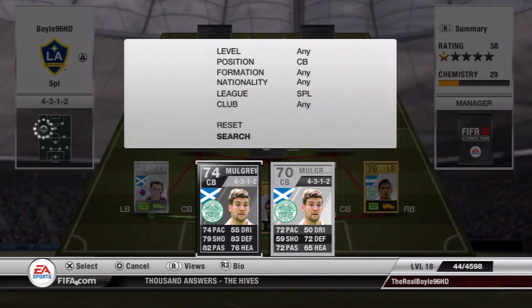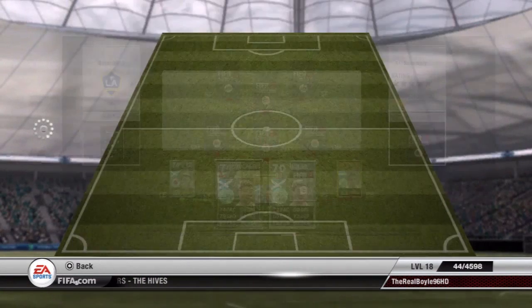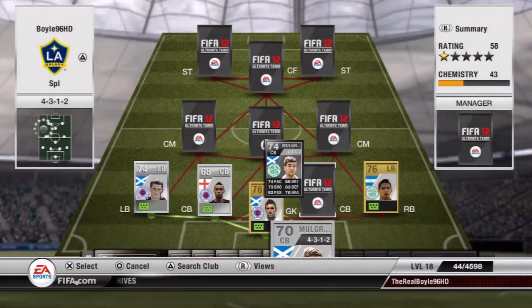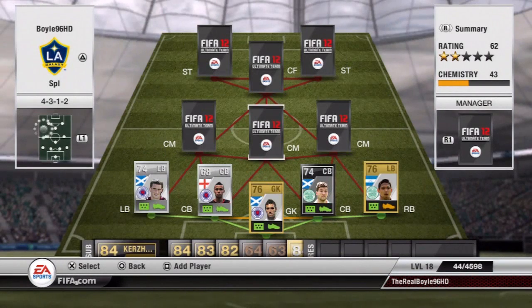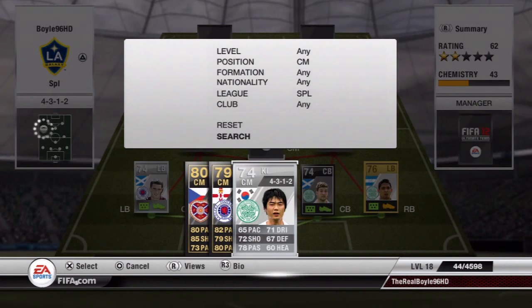Inform Mulgrew, 74 pace, 79 shot, 82 shooting — this is the first centre back, remember. 6 foot 3, 83 defending. 110,000 coins he cost me and he is an absolute tank of a player. I definitely advise putting him in.